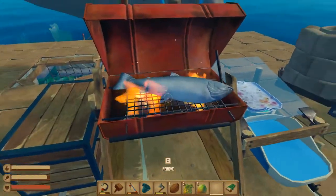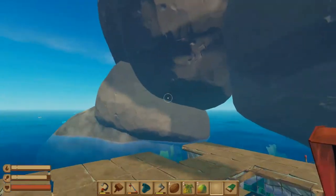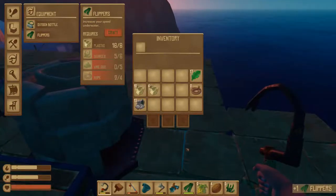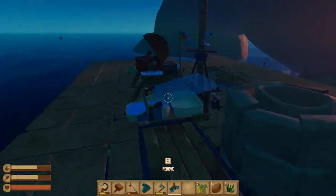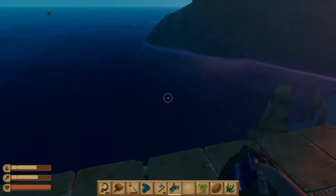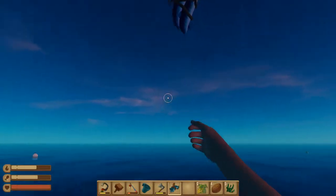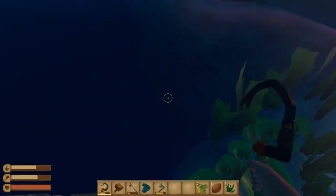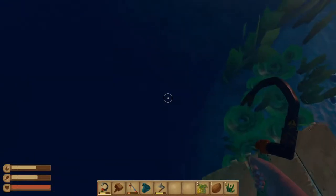Put another raw salmon on there. It only takes one plank to cook that thing - that is fantastic. Let's make some flippers. We'll throw those in our equipment slot. And then we will take one last swim around this island and see if we can pick up all the garbage that I missed. I think I missed some seaweed here and there, but for the most part, I think we got it.